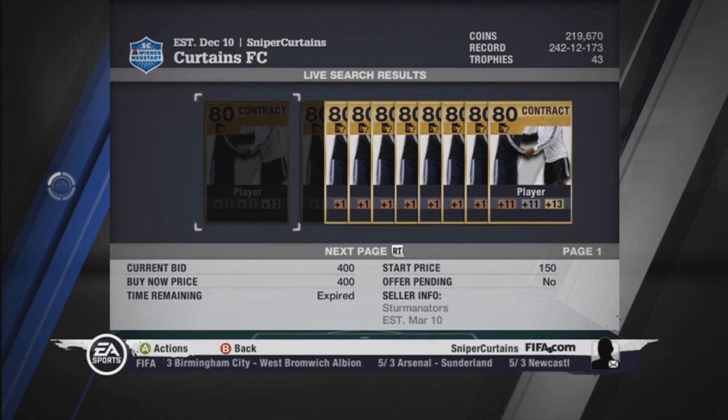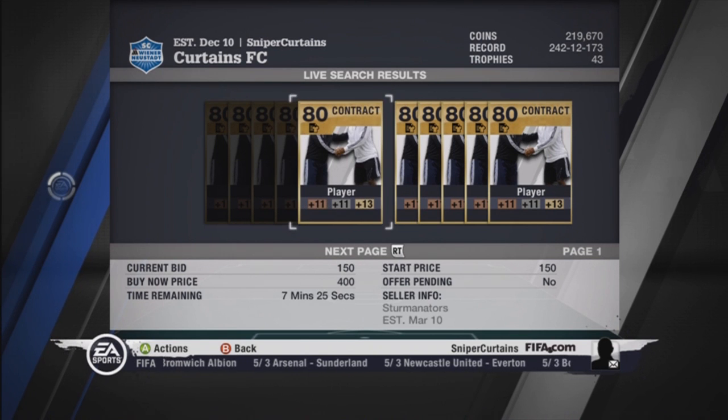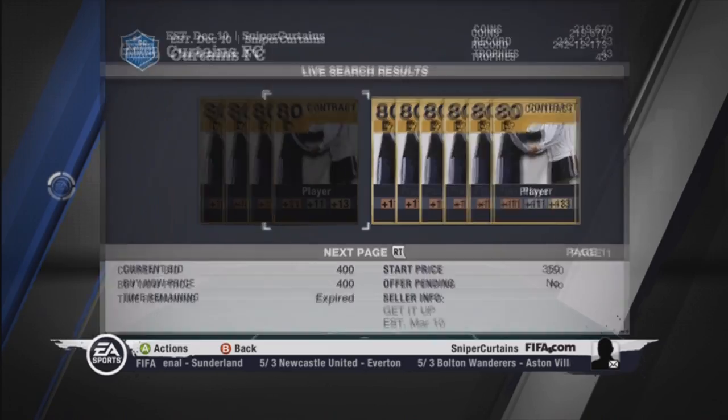As we all know, contracts are very expensive nowadays. You see some go for 400, 500. At the time of me making this video, the average price for a gold contract was around 400 coins.